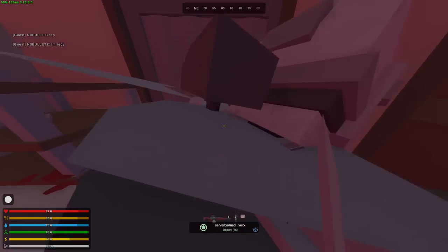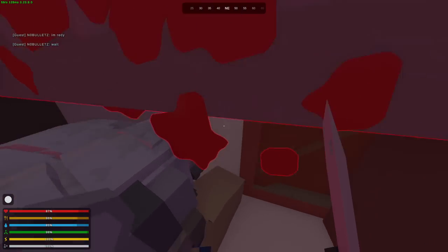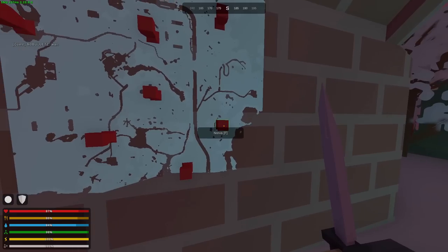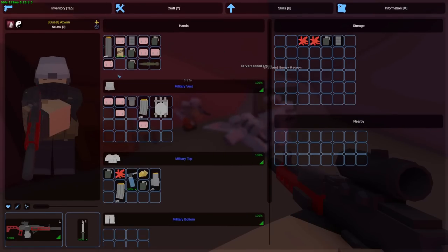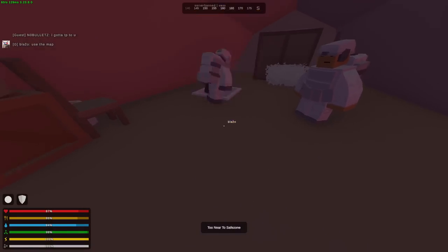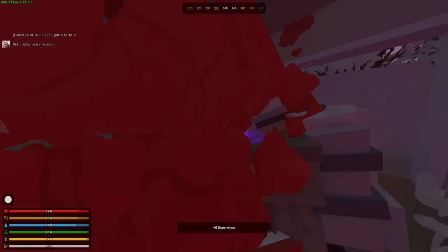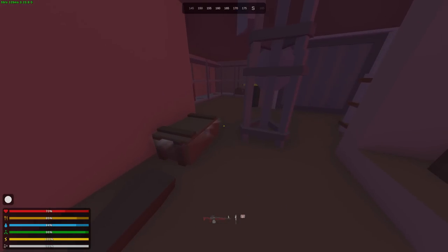We're going to go do a horde beacon over at Norva. It's going to be a four-man horde, but on Polaris it doesn't matter how many players there are — you still get the same amount of lotuses. We're going straight to Norva; it'll be quite easy. I got the horde beacon from my vault and I'll place it as soon as we're down there.